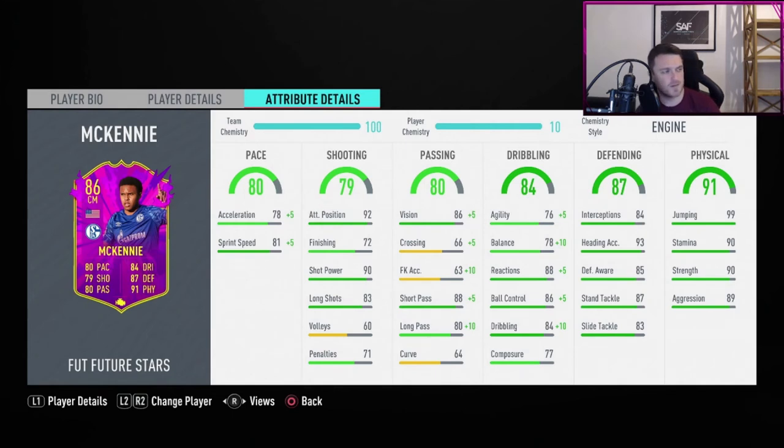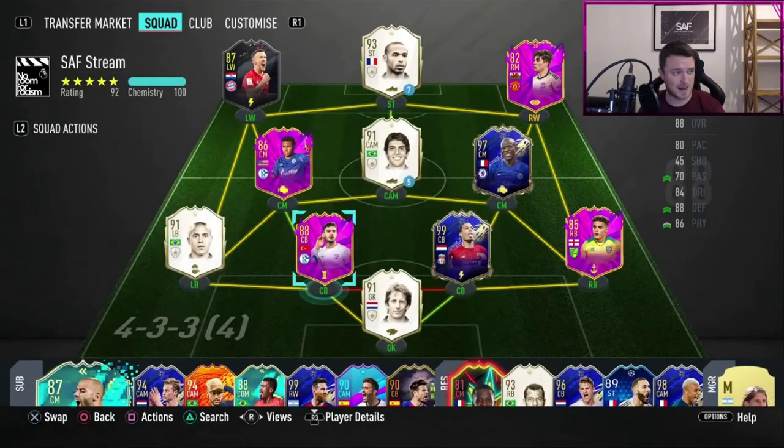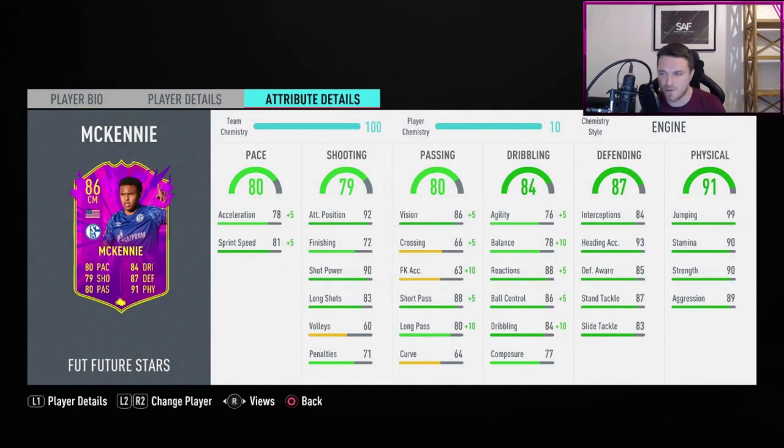The not-so-good points: his shooting — you don't want him shooting because you'll miss opportunities. The other negatives are nationality being American — hard to link — and because of his league he's somewhat hard to fit into a team. That said, if you've got Kabak as a center back next to him you've got a strong green link, so you can afford a red link elsewhere as long as you get the others sorted.